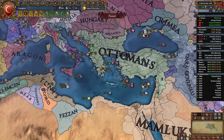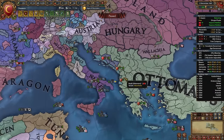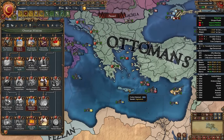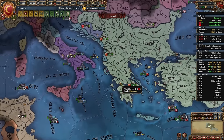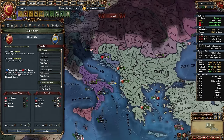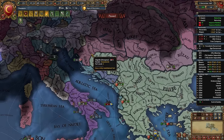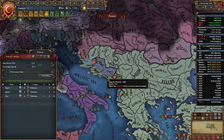Back to the Balkans to complete 'Push into the North.' I'm declaring on Venice to take the remaining provinces needed. Depending on aggressive expansion I might also take some of the Adriatic coast. Calling in Bohemia to help. Fight whichever Balkan nations remain — remember don't fight Hungary or Croatia unless they've expanded into originally Balkan territories.